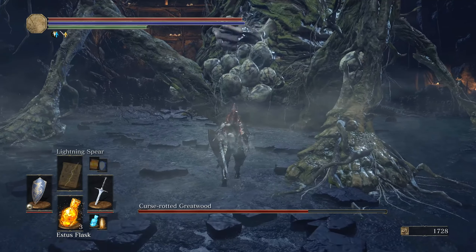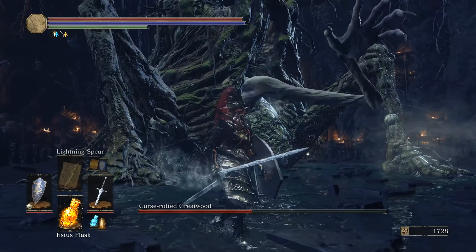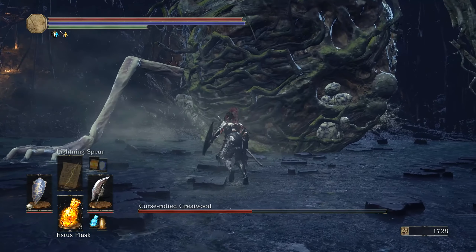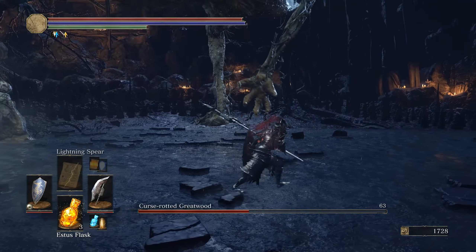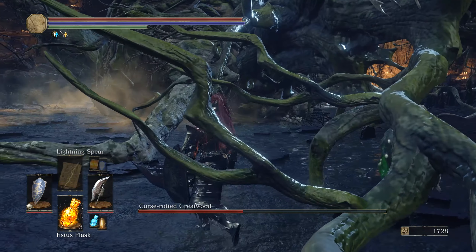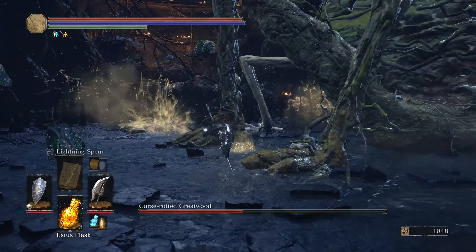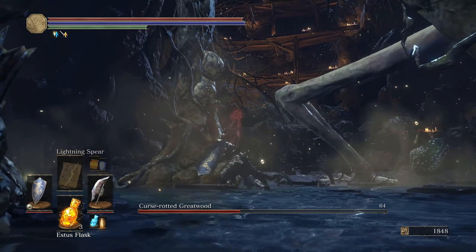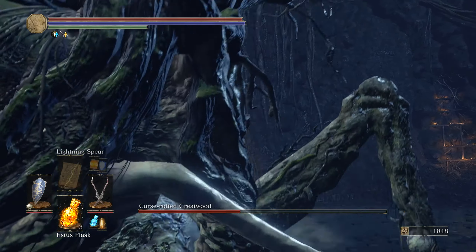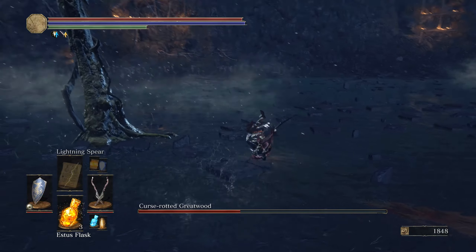Okay, we gotta do this again. Everything slow down. This boss is insane — I can't run either. After this boss fight we should be able to go to the Grand Archives. What is he about to do? The poison — this boss is insane. Let's see if there's another weak point somewhere. Where do we attack him?